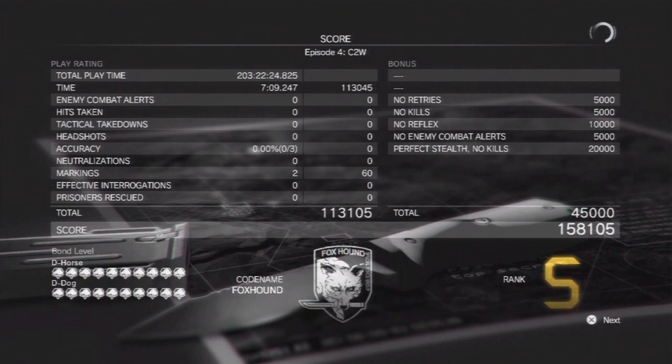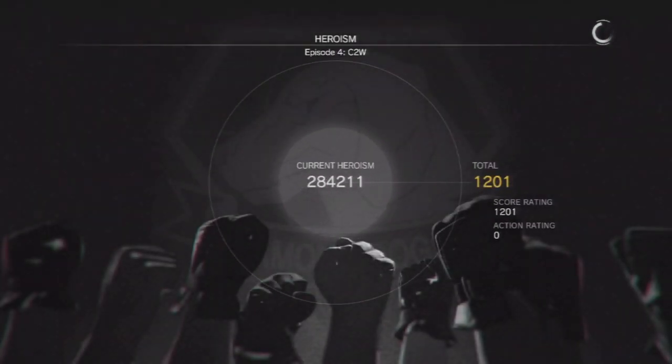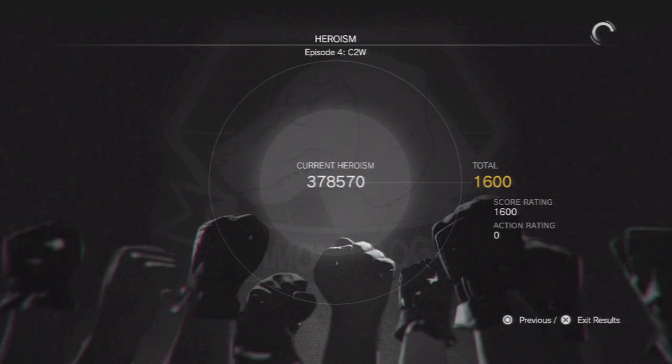So there we go — another S rank. Codename: Foxhound. That's how I play — silently, stealth, that's my way. That pretty much wraps up this episode. Let me know again about the question I asked earlier about the different skills — are there useful missions to use them in? I'm just experimenting with them myself. That will wrap it up for this episode. Thank you again for watching. Until next time, this is Spade Rambling, signing out. Peace.